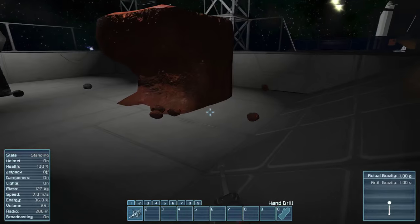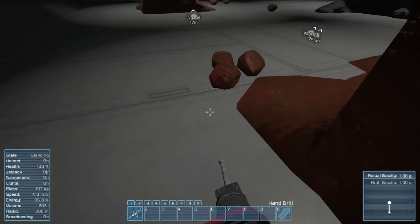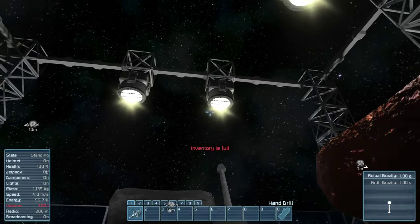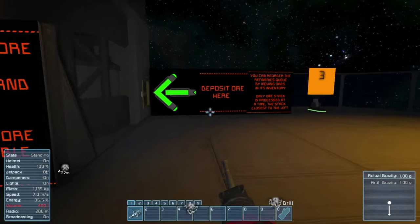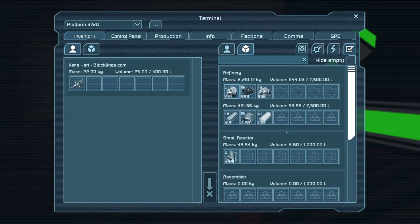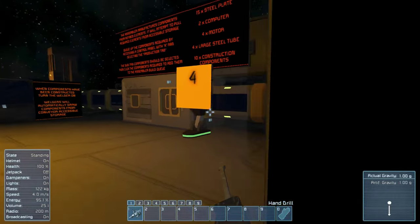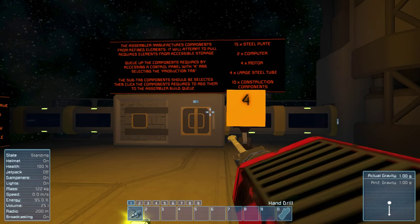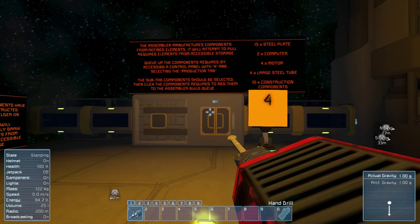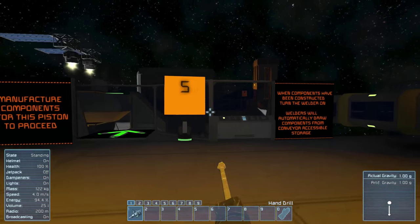We'll have enough whatever we need. There's a nickel vein, a little bit of silicon next. The assembler manufactures components and refines elements. It will attempt to pull required elements from accessible storage. Queue up components by accessing the control panel, selecting the production tab, choosing sub-components, and adding them to the assembler build queue.